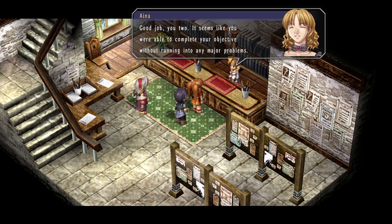Good job you two — it seems like you were able to complete your objective without running into any major problems. Another thing to note is that depending on how you handle a job, you may see an increase or decrease in the amount of pay you receive. When you report results to the guild, pay in the form of MIRA isn't the only thing you'll receive — you will also accumulate points known as BP, or bracer points. BP are an indication of your achievements as a bracer. When these points exceed a certain value you will advance in rank and be awarded special equipment by the guild.